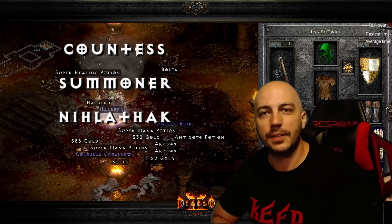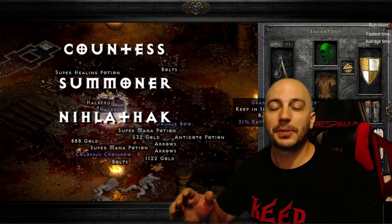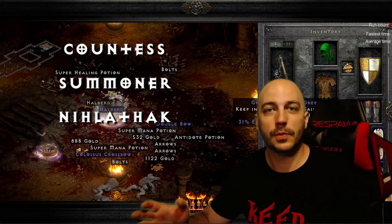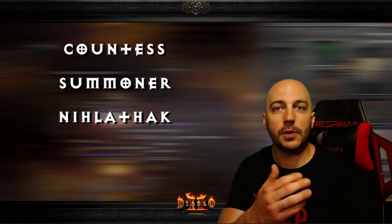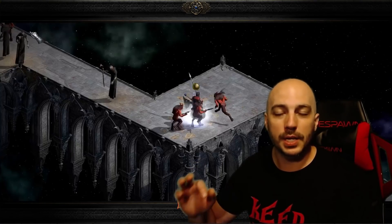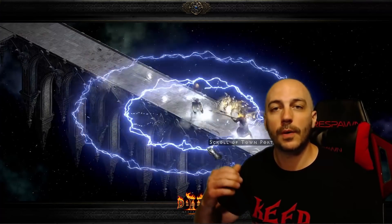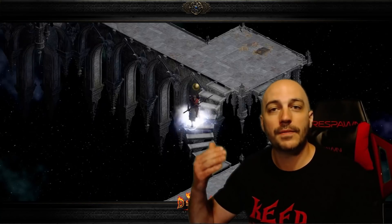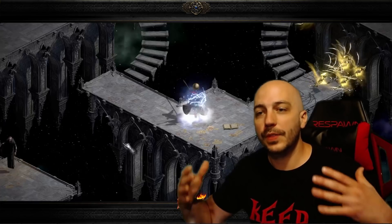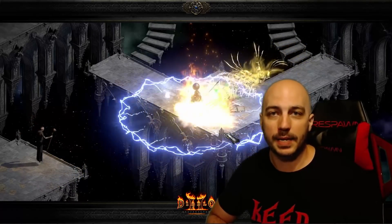The Countess is pretty easy. The Summoner takes a little bit longer. Nilathak is absolutely devastating sometimes. Much like the first method, when you're going down to the Countess or heading out to the Summoner, don't sleep on killing champion packs along the way. There are ghosts here too that you can take out because they have that elevated rune drop chance. You do have to watch out and make sure you do not kill them over the little space area outside the path, because if you do, they will not drop anything.